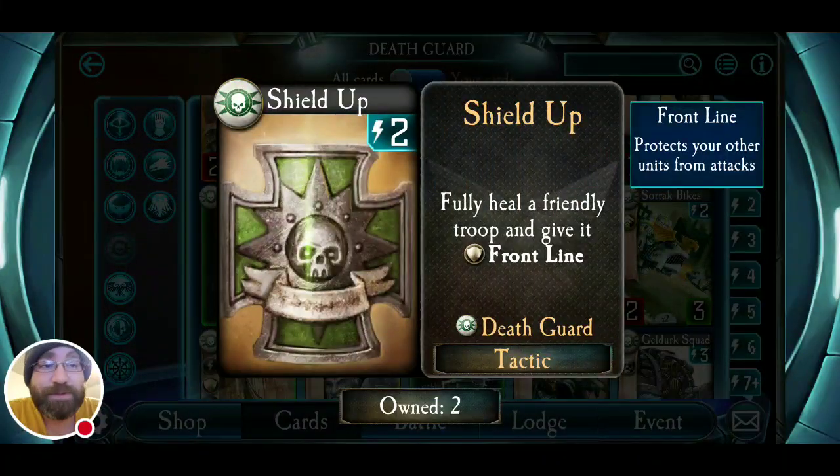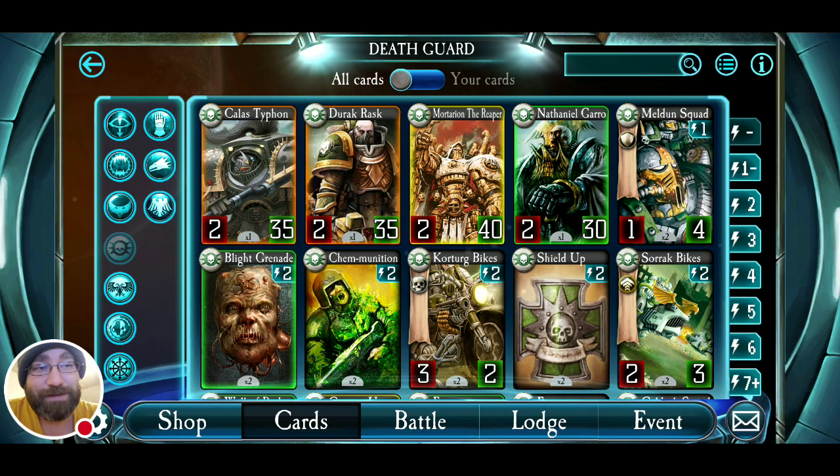Shield Up is a nice boost — it fully heals a friendly troop and gives it frontline. That's not bad for two. If you've got some of the troops we'll look at, they're not too bad to have with frontline since Death Guard have very high health units and ways to increase that health. Even if they manage to get your health super low, you can fully heal it and give it frontline — that's great. Rask, Garrow, Typhon, and even Mortarion to some degree like to hide behind those frontlines.